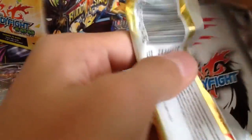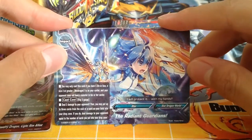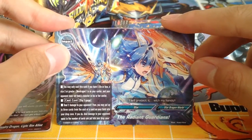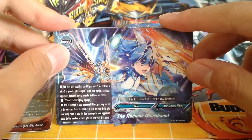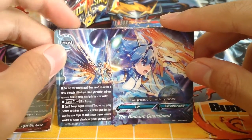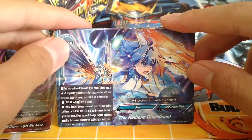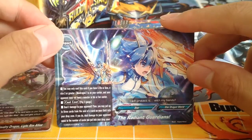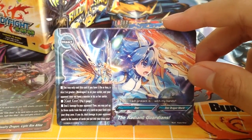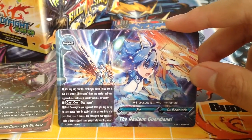Next pack. Star Dragon Will Impact: pay 3 gauge, deal 2 damage to your opponent. Then you may put up to 3 cards from the soul of a card on your field into your drop zone — if you do, deal damage to your opponent equal to the number of cards put into the drop zone. So 3 gauge for potential 5 damage, but it can be reduced easily by stuff like Gold Dragon Shield or Chillax. I wouldn't run it personally.